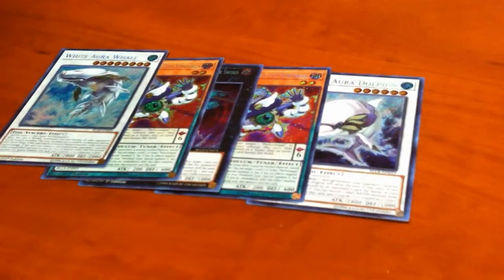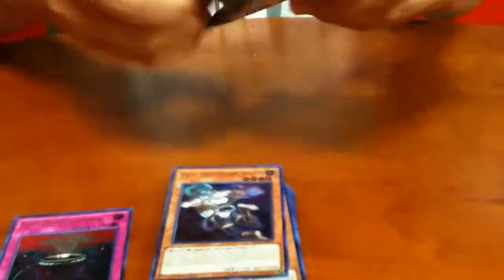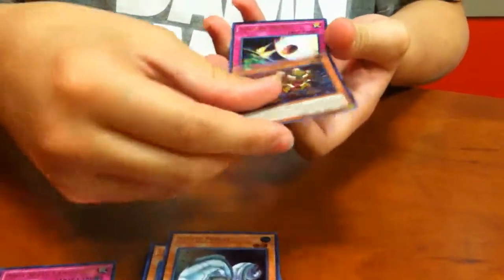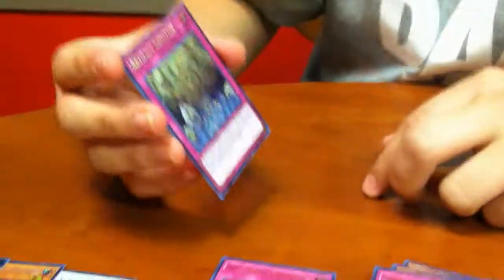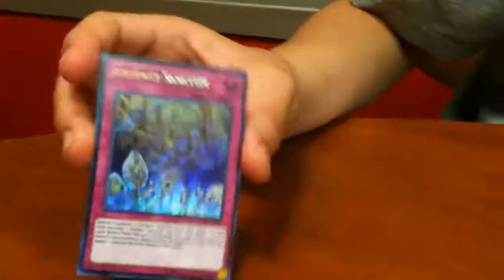Last pack - can we get that Minerva or is he gonna get another Synchron? Oh my goodness, I will laugh if you get another Synchron, please don't. Super Heavy, Time Lord, Artifact Sanctum - okay nice. I didn't get my Minerva, but at the end of the day I ended up getting Break Sword and it looks beautiful as a secret rare. I didn't own a single one of these so this is good.